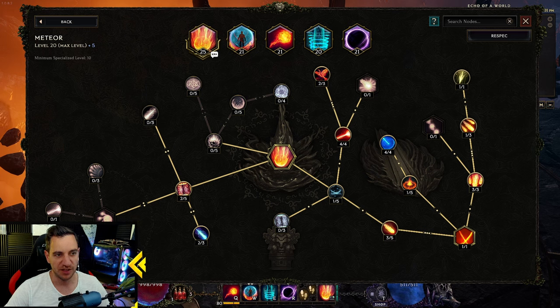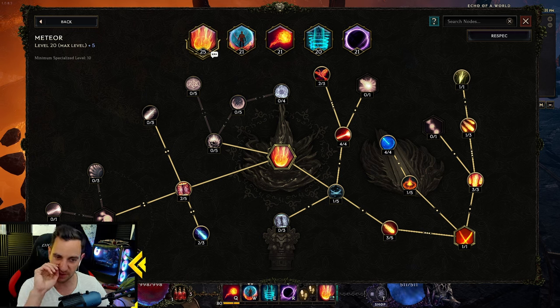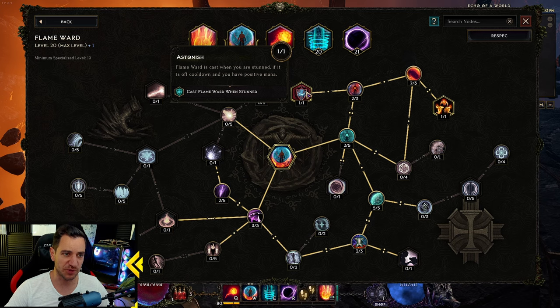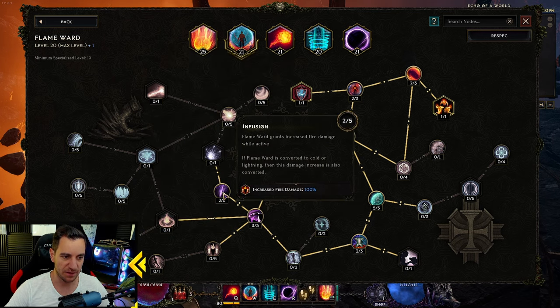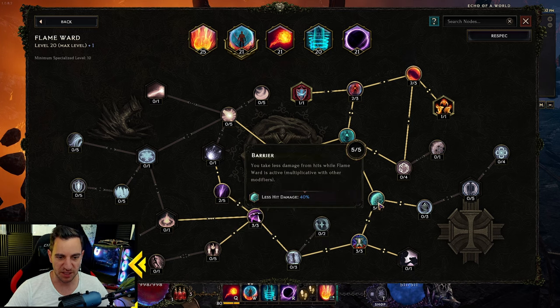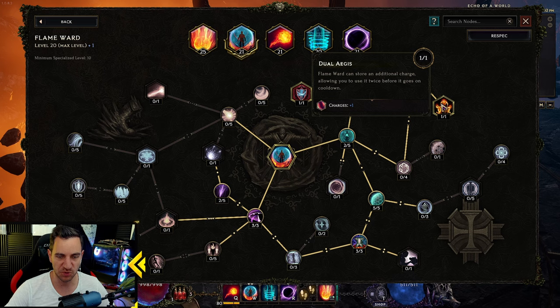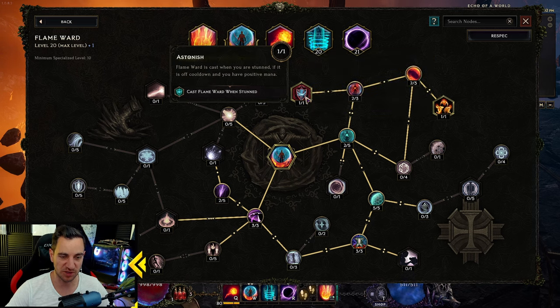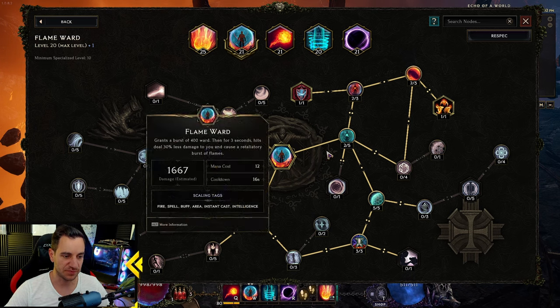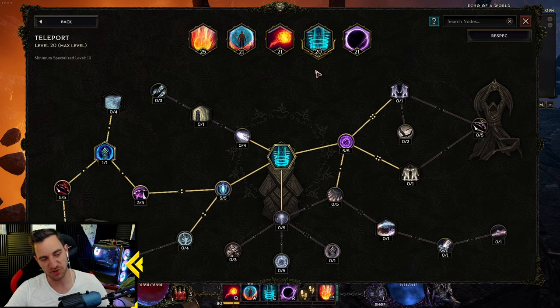You kind of want to get the plus three to Meteor in one of your items. Flame Ward is also exactly the same as before - fire damage, active duration, mana efficiency, elemental damage taken, ward, two charges, and you auto-cast it when you're stunned. Very simple, it's just defensive.